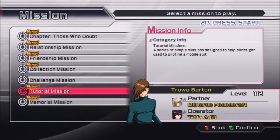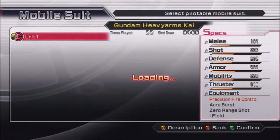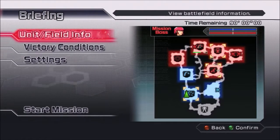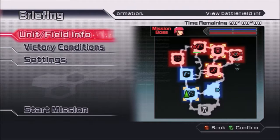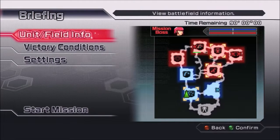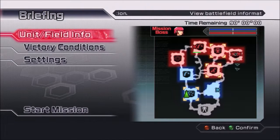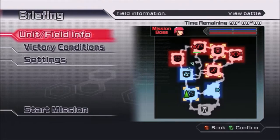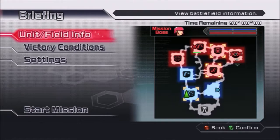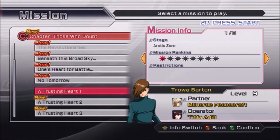Now we've got Troa, so we can start using the Heavy Arms Gundam. We're going to this mission here — this is one of the tutorial missions. You can see we've got to get over there, and we have to be aware of the elevators, the catapults that can send people beyond that thing.